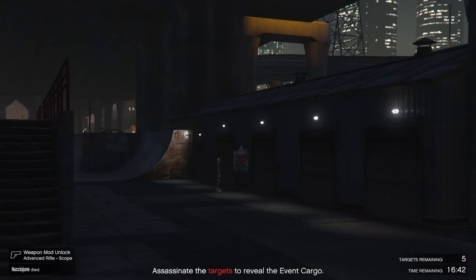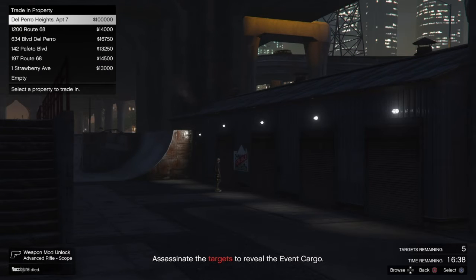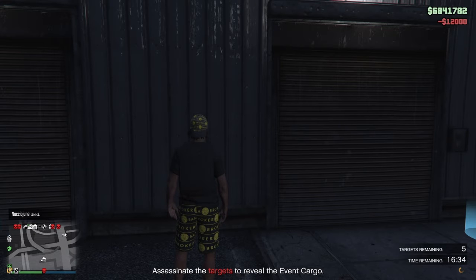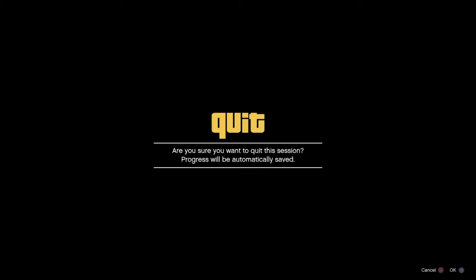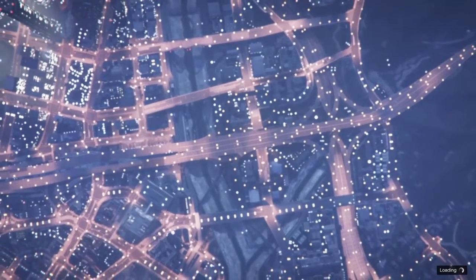Purchase the garage once you have to sign, then click Strawberry Street. Once you buy that, go to Online, find a session, click OK, and just wait until you go into a new session.